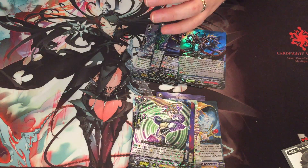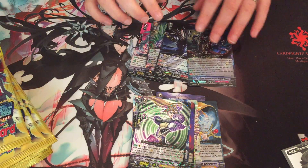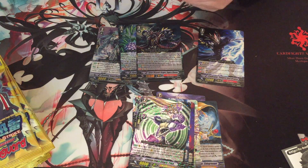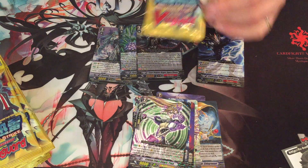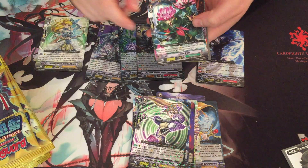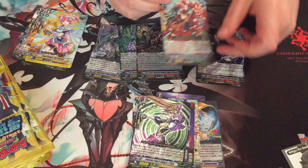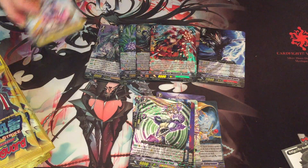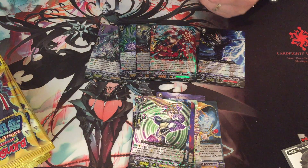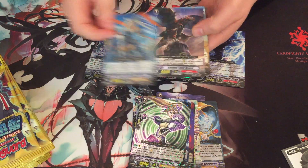That was the left side of the box. So we're digging into the right. We have two doubles and two triples left. So let's see what we can get. Azaal from this is, I think, the money card if you don't count the SP. This is the only perfect guard in the set, so that's pretty cool. It's always good to get a perfect guard in a box - someone's always going to need a perfect guard for a clan, or you might need one.